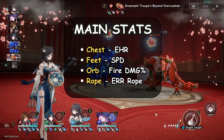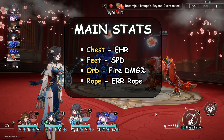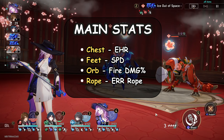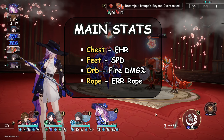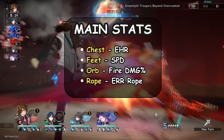For the orb, it's going to be Fire Damage. You can also use an Attack percentage orb if you don't have a Fire Damage orb available yet, but I highly recommend going with the Fire Damage orb. Lastly, the rope: it's going to be Energy Regeneration Rate — you want to spam his ultimates as quickly as possible, as they are 100 energy cost after all.